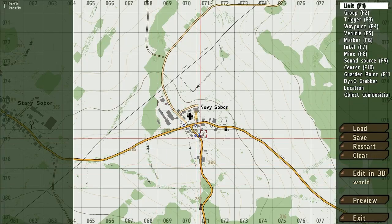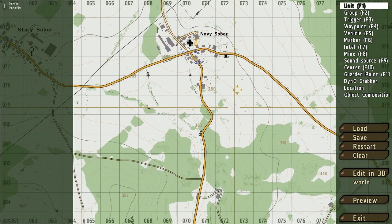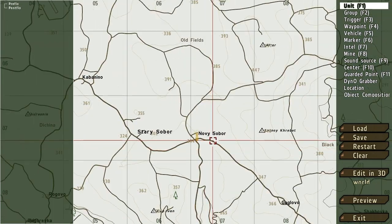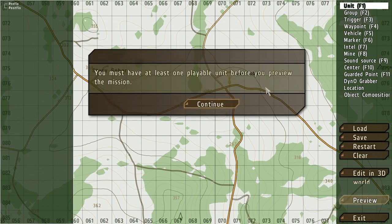As soon as the editor has finished loading you'll be given a map view that's just like the in-game map. You can click around on it, drag yourself around on it, and zoom in and out on it. On the right side of the screen you have a couple of buttons, and one of them is Preview. If you try to click it you can't, because you don't have a playable unit down yet.